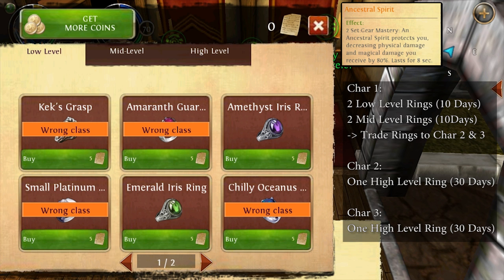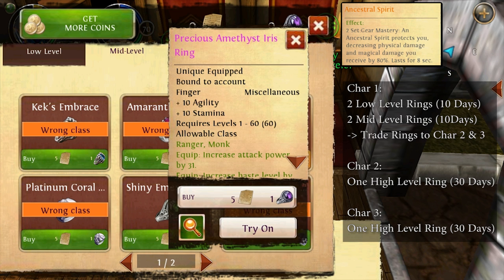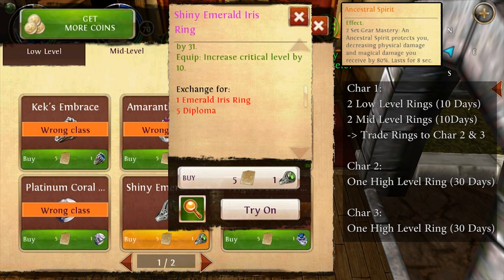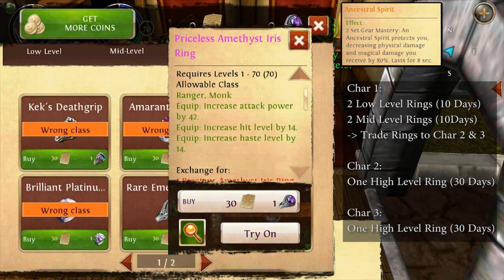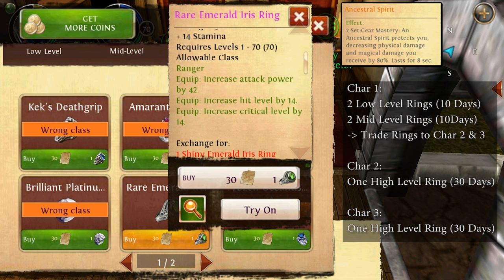But let's consider you have three characters — that's pretty much possible for free on any account. It will only take 30 days to obtain the diploma rings. And no, I didn't calculate wrong — 80 divided by 3 is not 30, I know. The reason is that the high-level diploma rings require 30 diplomas on one character each. So character 1 gathers 30 diplomas for one high-level ring, character 2 gathers another 30 diplomas for the second high-level ring, and character 3 just gathers 20 diplomas for two low-level rings that get exchanged up to mid-level rings. So overall, you receive both rings in only 30 days instead of 80 — not even half the time.